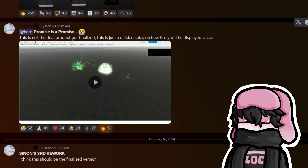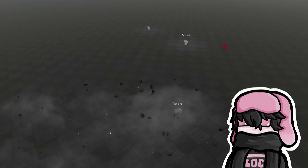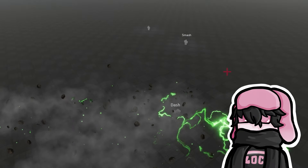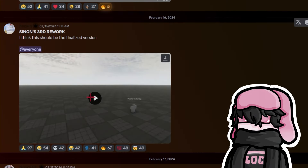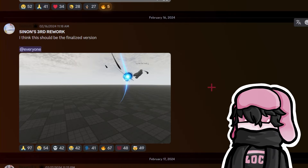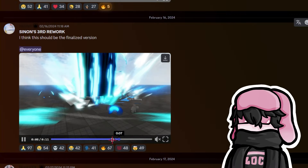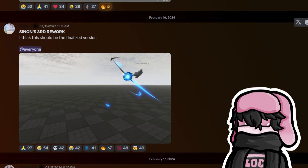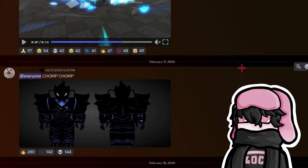This one — 'a promise is a promise' — is that the final form? This is Broly. The dash looks really nice. And then the third rework of Shion — they made it so Shion's attack charges up and then shoots, and it actually travels to the location. The ability doesn't just go off immediately.